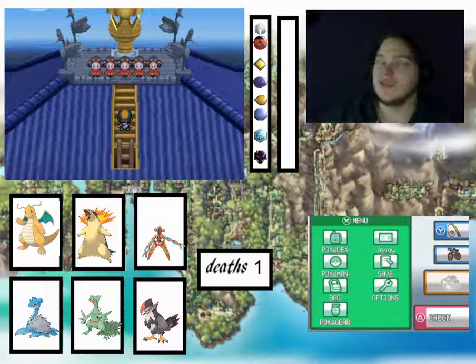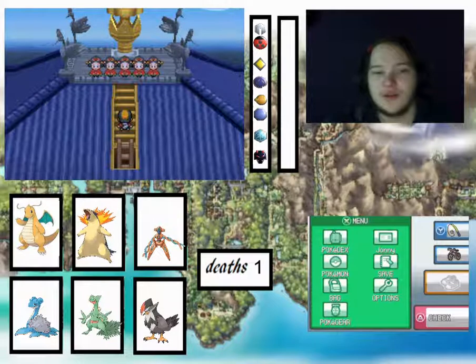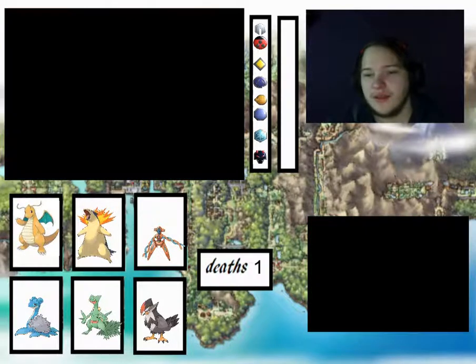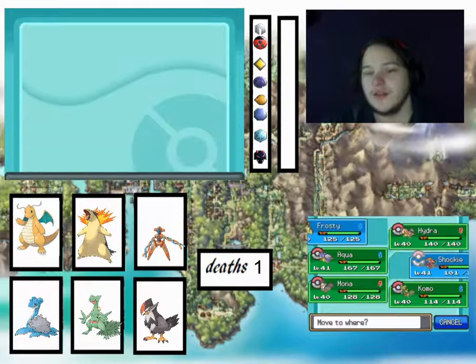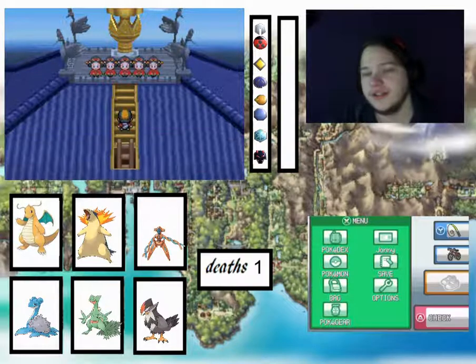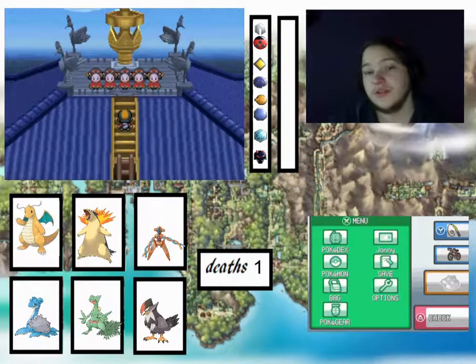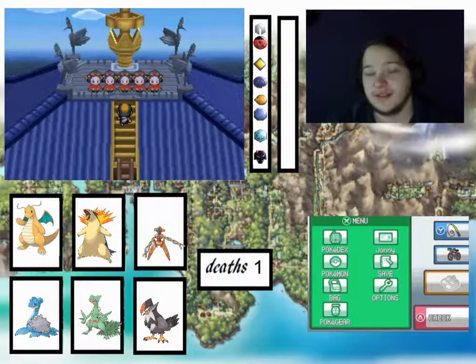We're up to Gen 4, so there's a few Legendaries it could be. Hopefully it's not a duplicate. I think we're going to lead with Typhlosion, because if it's one I can't instantly die from, I could probably avoid it and put it to sleep. And if you're new, please consider liking and subscribing — and as always, thank you for watching my content, it means a lot.